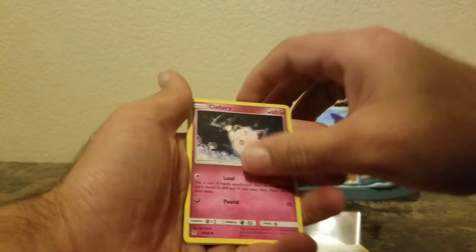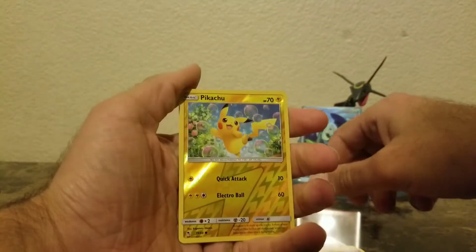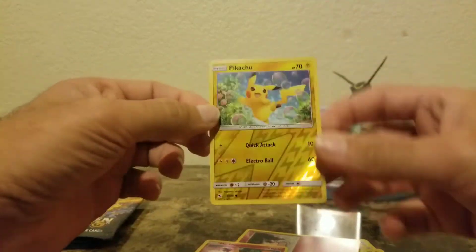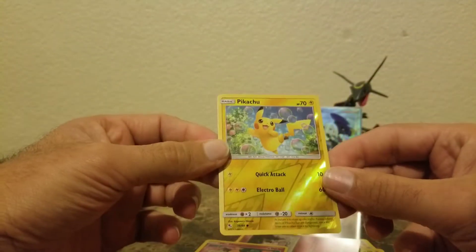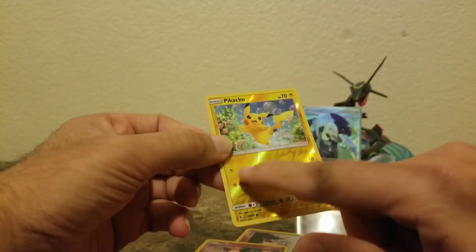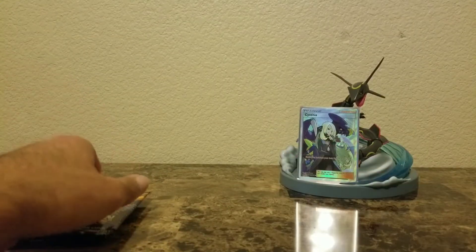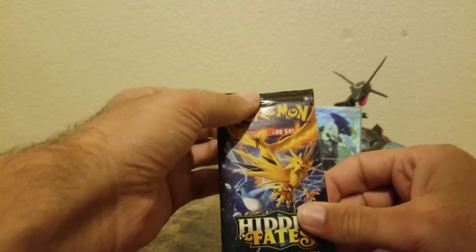It wasn't cheap to get that box. Reverse Pikachu and Mr. Mime — okay. Reverse Pikachu is pretty cool; the thunderbolt is right there on the card. So okay, we got the birds pack next.